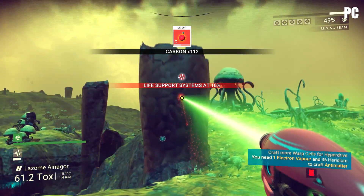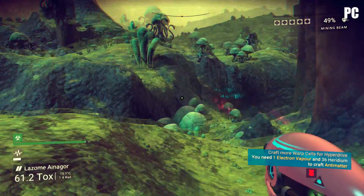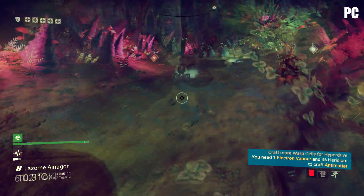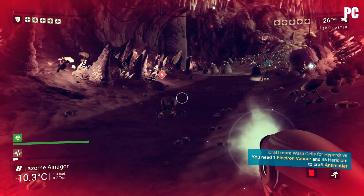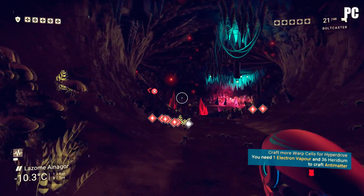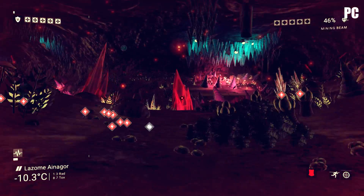At 1440p, the RX 480 scales remarkably well with a 39fps average. In terms of how the frame rate is perceived, this is noticeably smoother than the PS4's 30fps update, and from an image quality perspective, noticeably better than what you'll get on console. Moreover, considering how laid back No Man's Sky is, a 60fps lock isn't going to do much for you in terms of general playability.